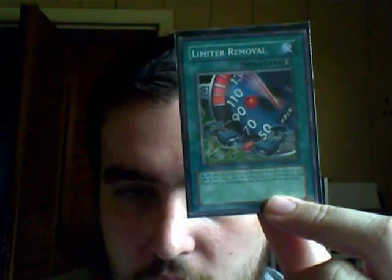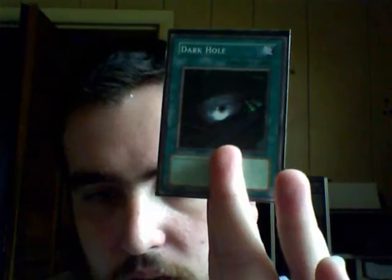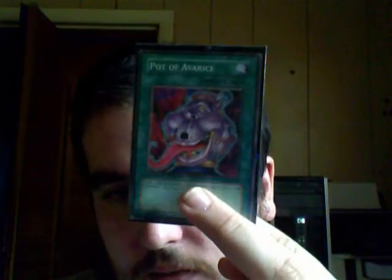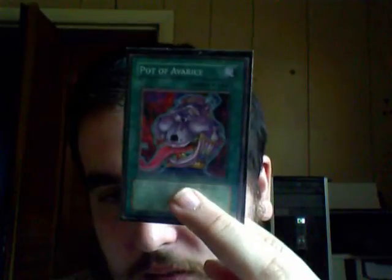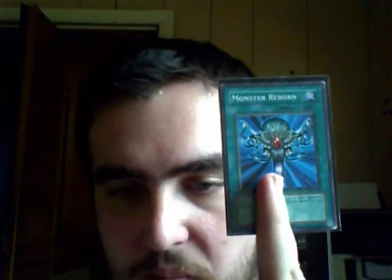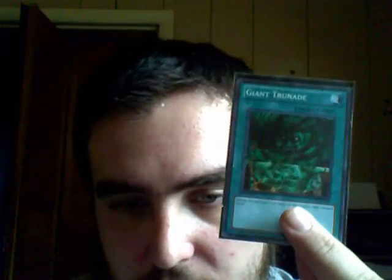Limiter Removal — most of my cards are Machines, so I could use this for a finishing move or to keep my opponent from finishing me off. One Dark Hole — always good to get rid of problem monsters like Black Rose, Brionac, and Trishula. Pot of Avarice — with Cell Phone swarming monsters and Synchro plays, you're going to need Pot of Avarice. One Monster Reborn — to bring back Power Tool or one of my Synchros. Giant Trunade — for my finishing move: I'll usually play Giant Trunade, activate Limiter Removal, and BAM!